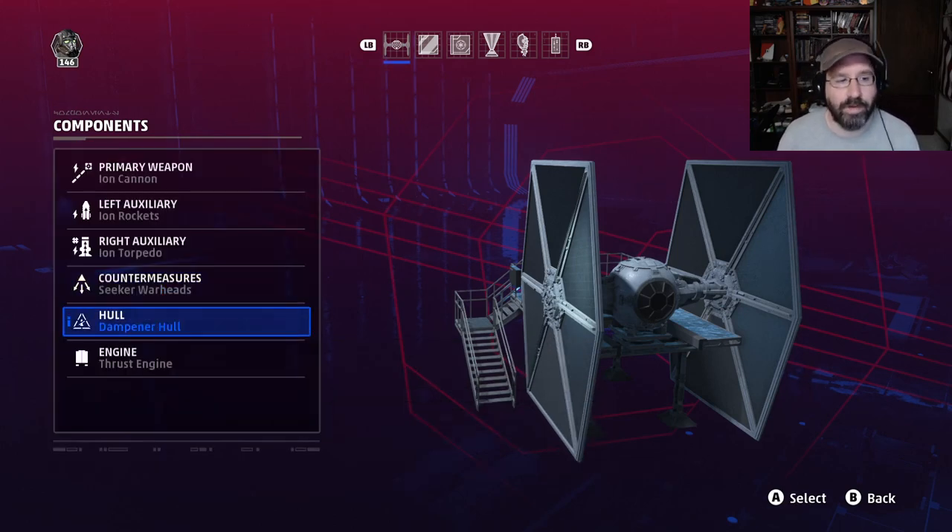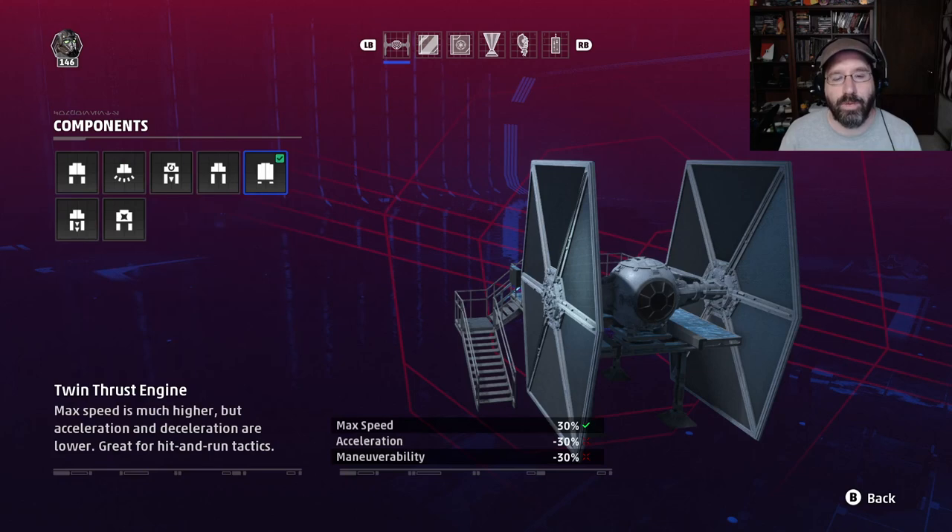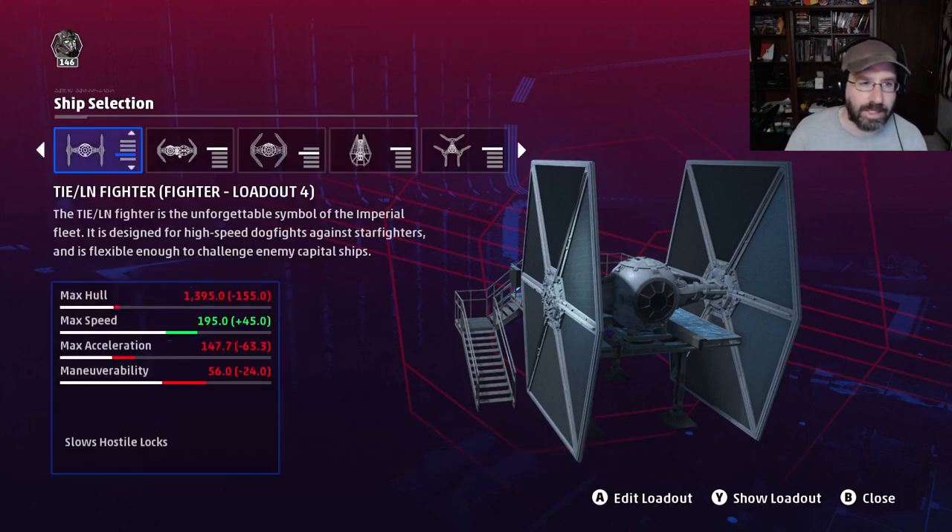Countermeasures: seeker warheads. For hull, dampener hull to reduce missile lock chances. For engines, thrust engines for speed. Stats: hull reduced to 1,400, acceleration and maneuverability reduced a little, but max speed is nice and high — this build strips shields and gets out of play as fast as possible.